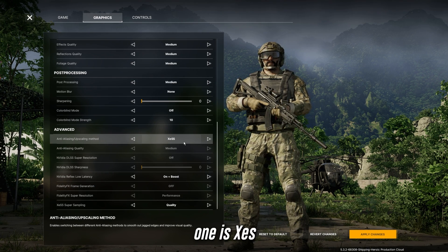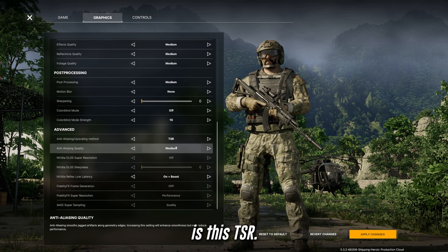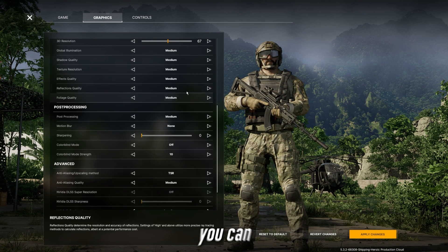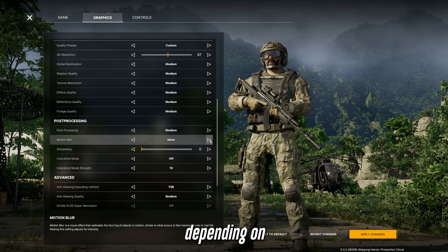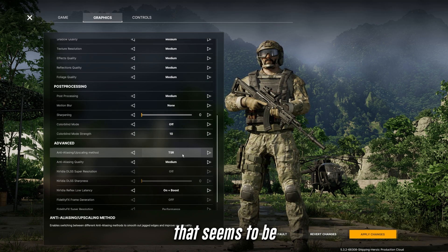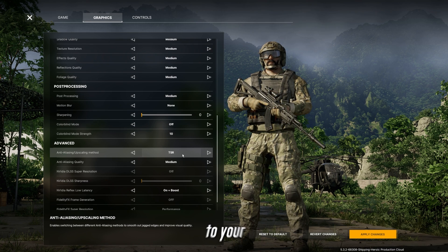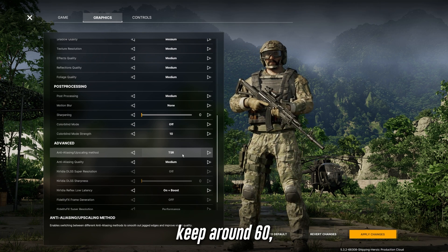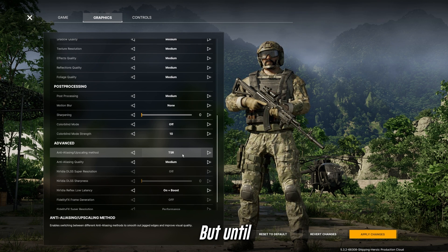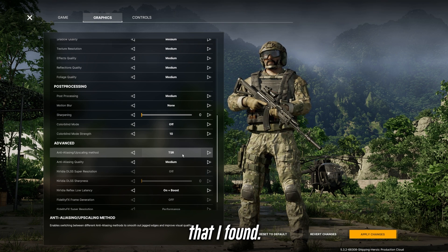The next option is XES. You can play with it, but honestly, after checking everything out, the only one that works is TSR. It doesn't give you the absolute best frames, and you can try adjusting settings higher or lower, but TSR is the only option that's super smooth with no issues. You consistently stay around 60 to 65 FPS. Until future updates come out, this is the only way to fix stutters, crashes, or any other issues.